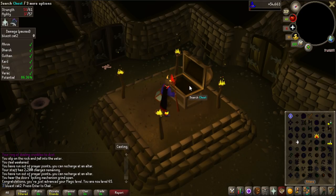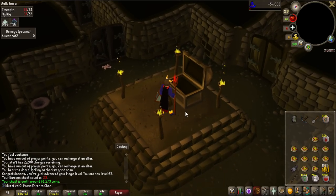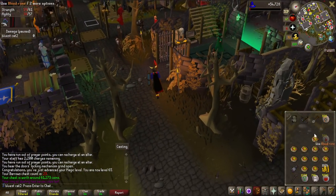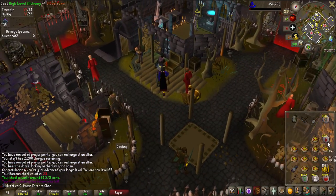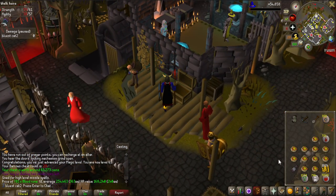I just hit 65 magic. Can we get something on that chest? We cannot, but 120 blood runes. I'm actually alching them, so that is a nice addition to the stack. Before you say you should sell the blood runes to the Ali Morrison shop - no one in our group has done the quest and the Sudoku, so we actually can't do that yet, and they do alch for 240 each, it's not that bad.